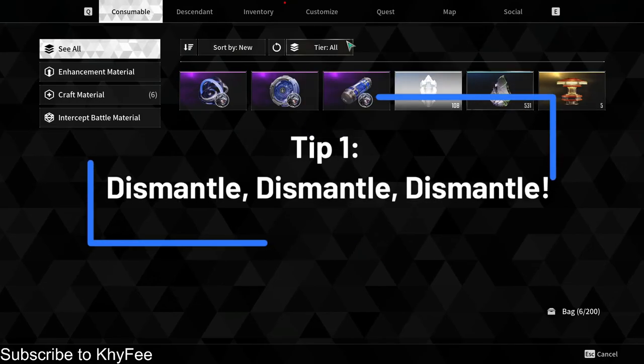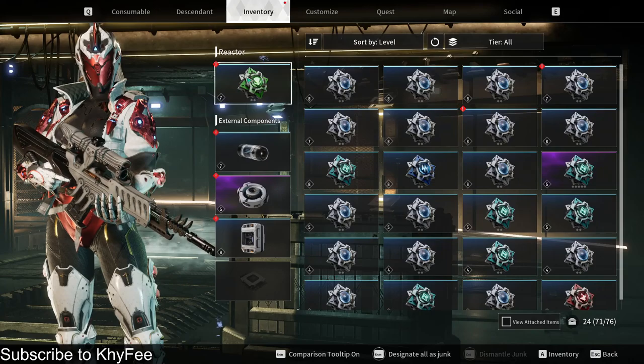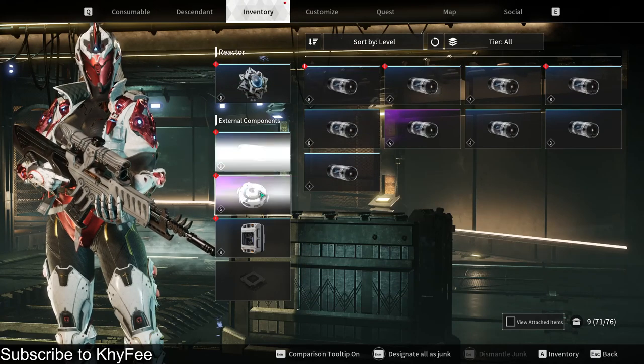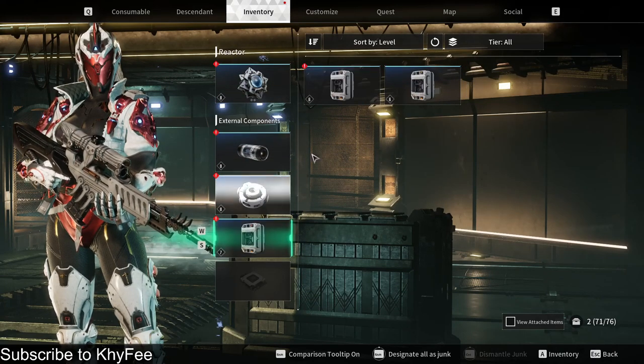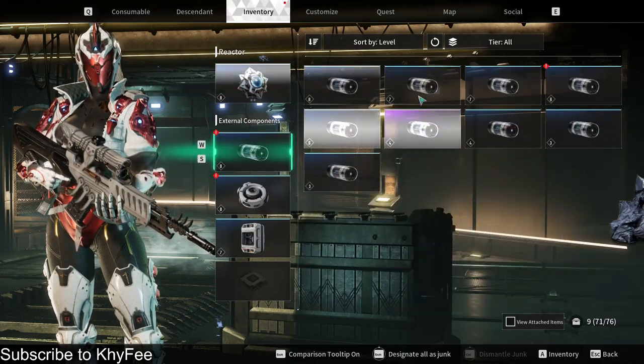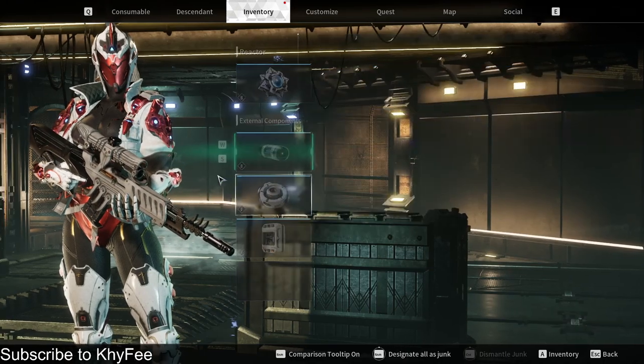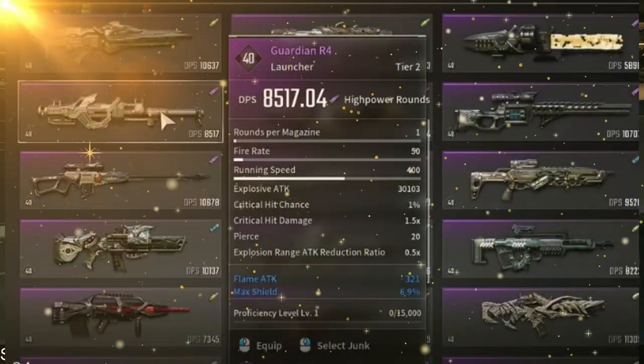Tip one: dismantle, dismantle, dismantle! Let me tell you about the one thing that's going to save your virtual life — dismantling. Yeah, you heard me right. Take that junk in the inventory and just smash it to pieces. Not only does it free up your inventory for better, shiny loot, but it also gives you weapon parts and other useful resources.